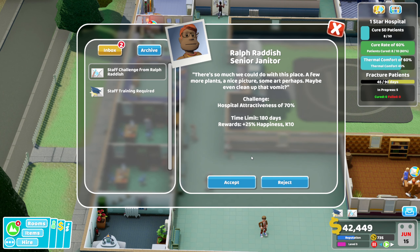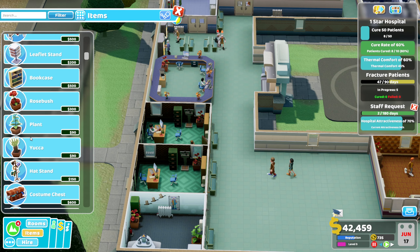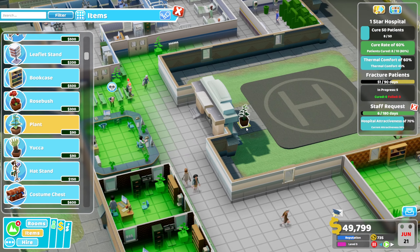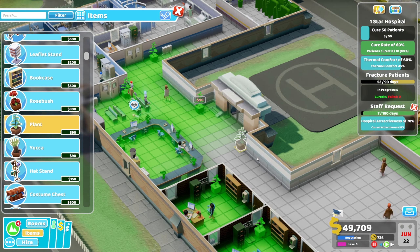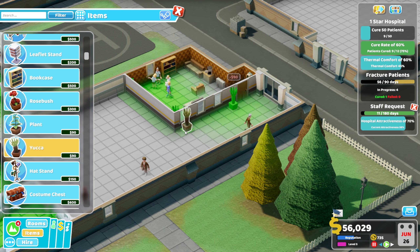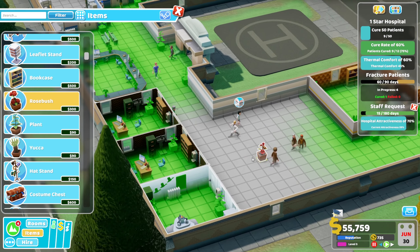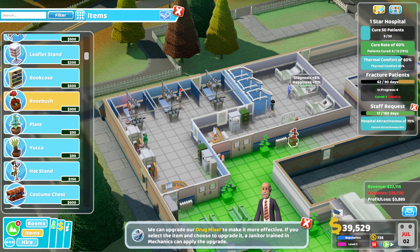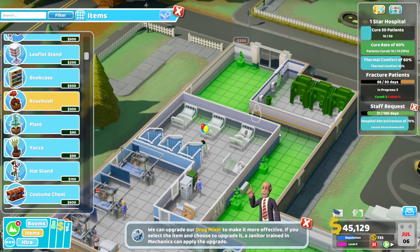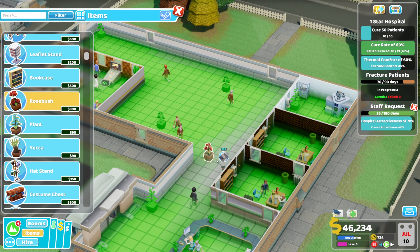Maybe we should build a training room. Hospital attractiveness of 70% challenge — okay, let's start putting some plants in place. Oh no, we've killed someone. Do I have a ghost exterminator anywhere? I don't think we do. But we're slowly increasing the attractiveness of the hospital — just popping these plants down, and these will probably be sold once I've completed this staff challenge. So it's not too much of an issue right now.